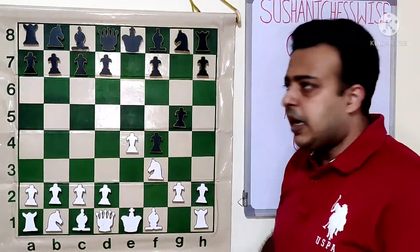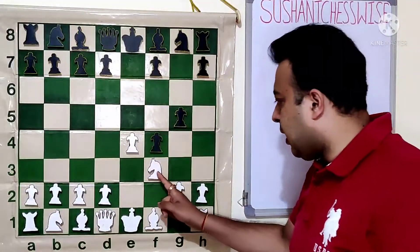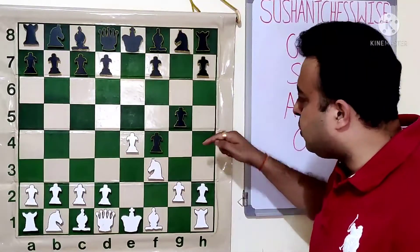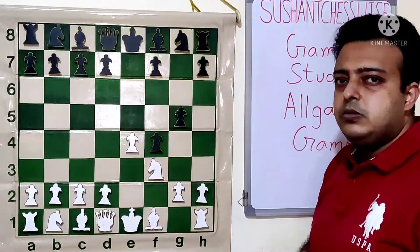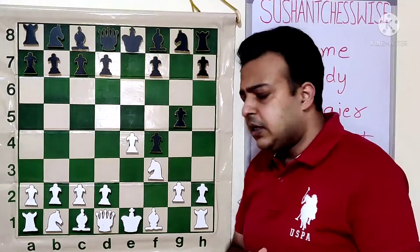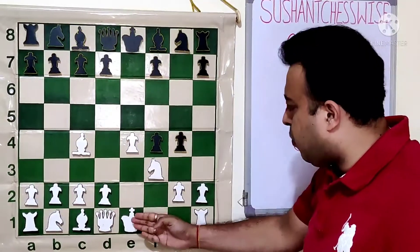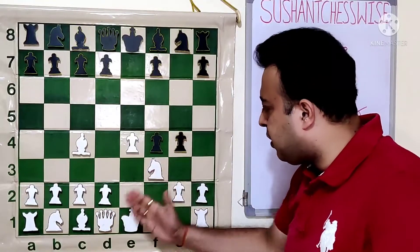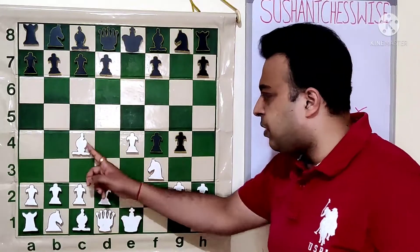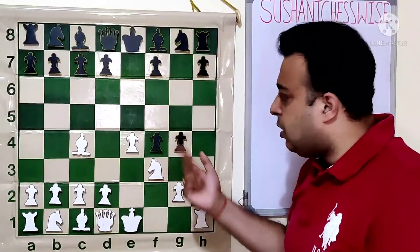Black plays G5. The idea of G5 is not to protect F4 now, but Black threatens G4 himself. This knight was the defender against the check on H4, so G4 - knight moves - and QH4 check is the threat. So White has to decide what to do about G4. There are some very interesting gambits here. One of them is the move Bishop C4, and after G4, White plays Castle, and after GxF3, Queen F3 simply gives up the piece for better development.